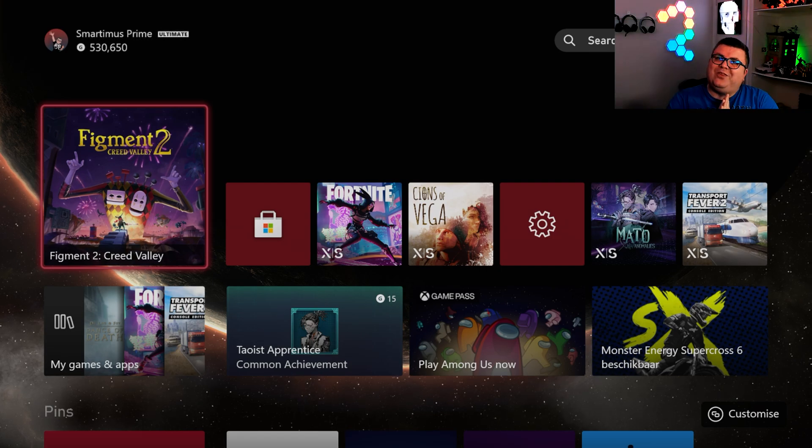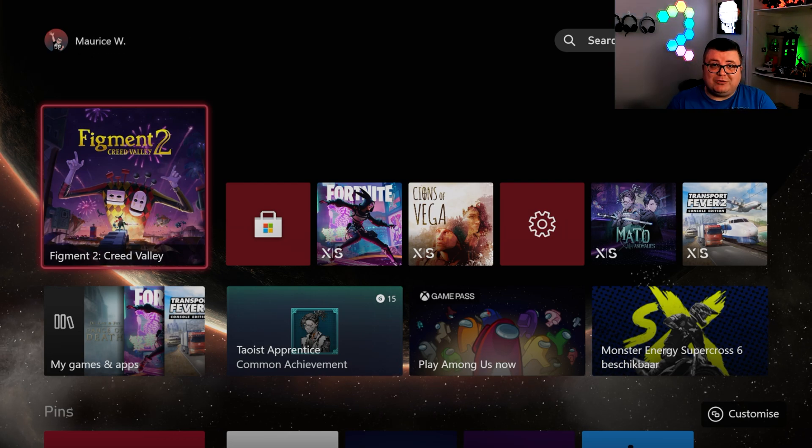Hey guys and girls, thank you for watching another episode of the Xbox Tester. My name is Maurice. Today we're getting a first look at Figment 2: Creed Valley on the Xbox Series S, so let's just dive in.